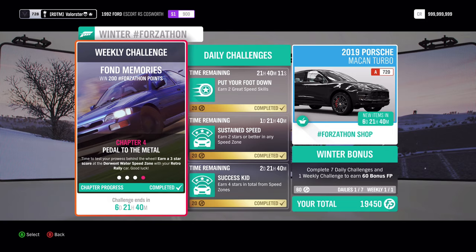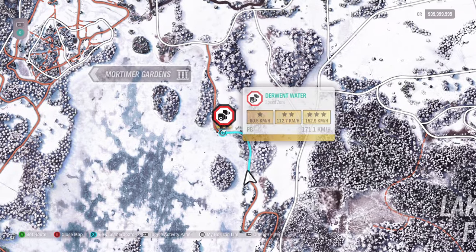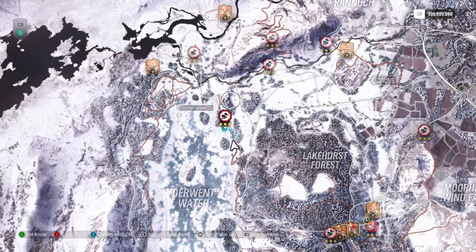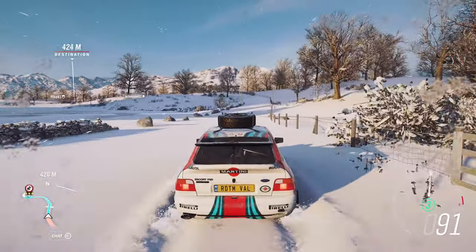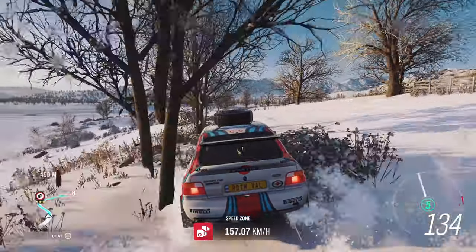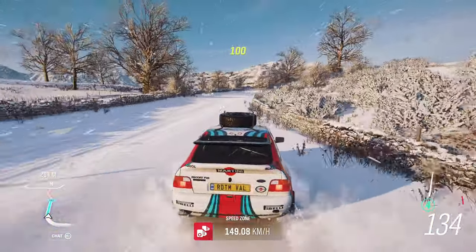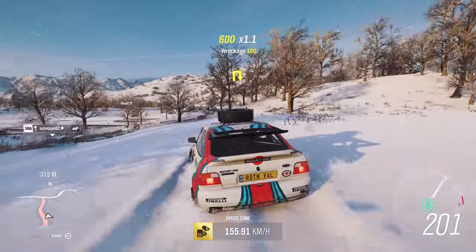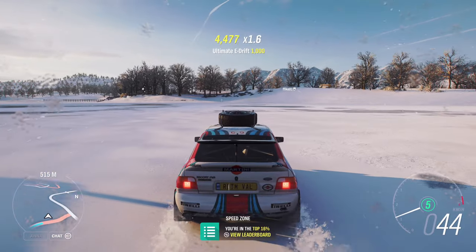Next we need to earn three stars at Dermon Water Speed Zone. That's actually here — I tested both sides and the side I took is this one, so it's located here. You can cut off a little bit, just be safe, and be careful in the corners. You can actually cut off a little bit of the corners here. There you go — that's basically it for the Forzathon. It's a little bit more to do than normal, but it's pretty okay.